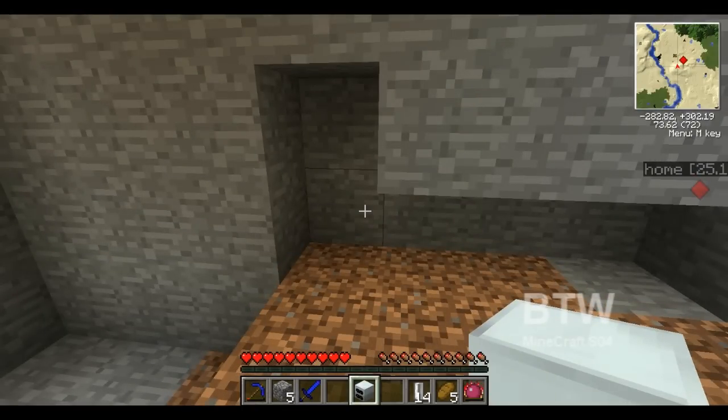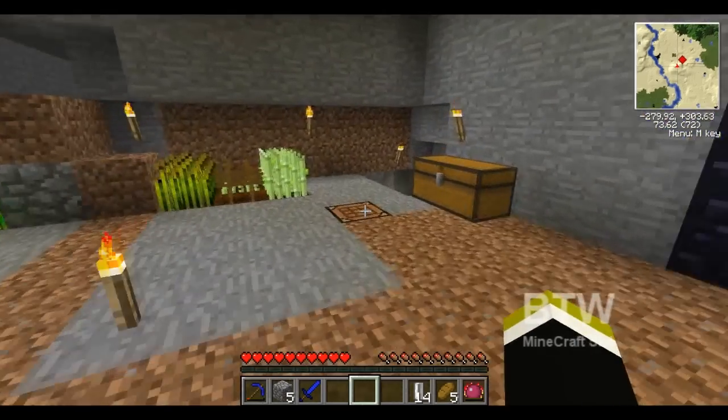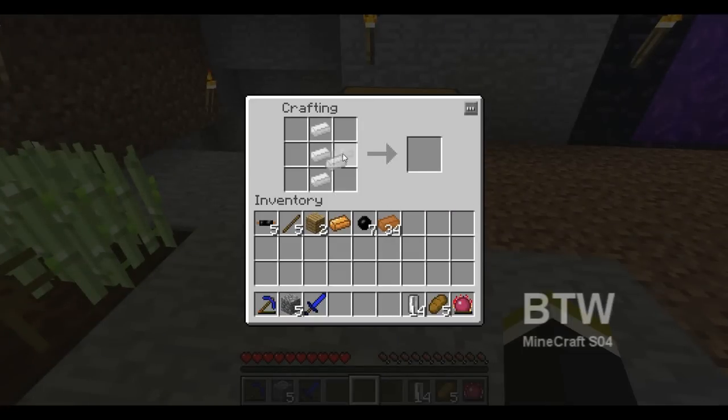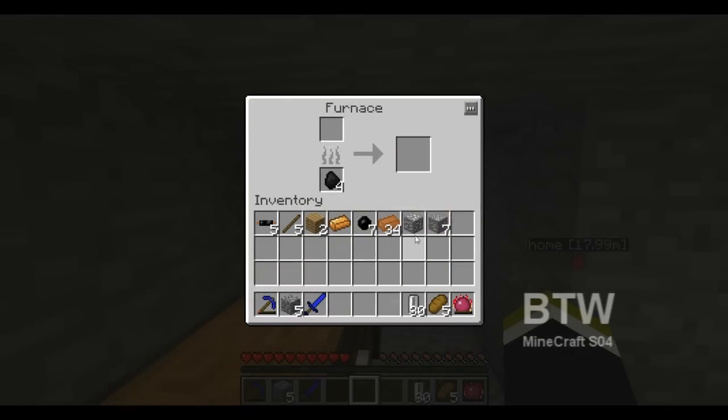Then once I get it flowing I'll have piping to it — we're gonna put that guy there, that is good. I'm gonna create more empty cells, go get some lava. But I do need at the very very least a bat box, which is gonna require three more batteries, which means twelve more tin.